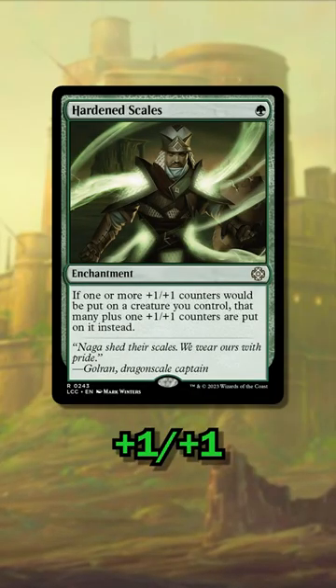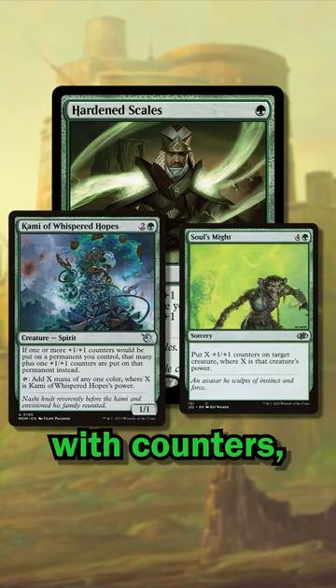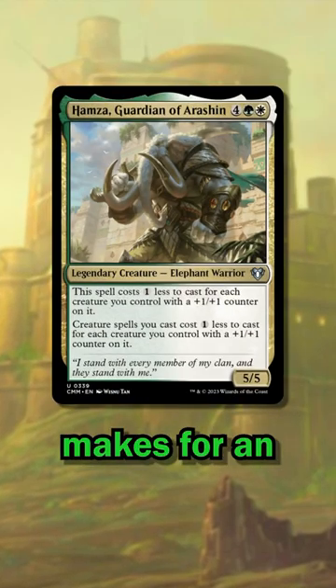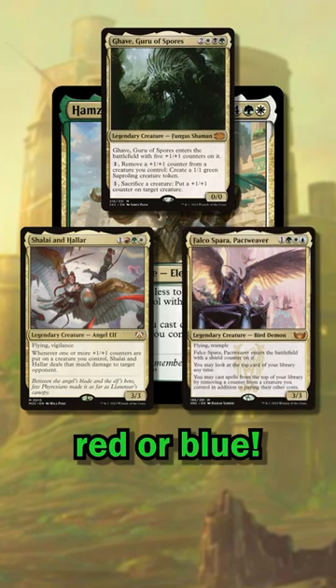Last, there's plus one plus one counters. This classic strategy pumps your creatures to the max with counters, then uses counter synergies to turn them into evasive finishers. Hamza, Guardian of Arishin makes for an excellent starter deck, with room to expand into either black, red, or blue.